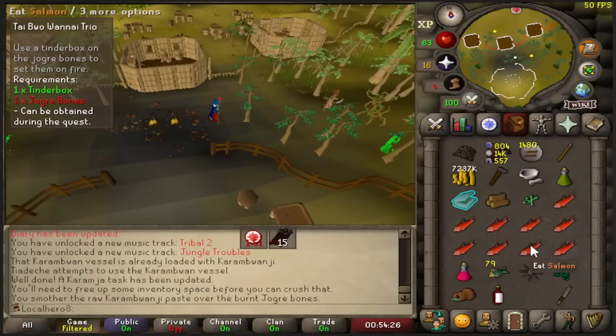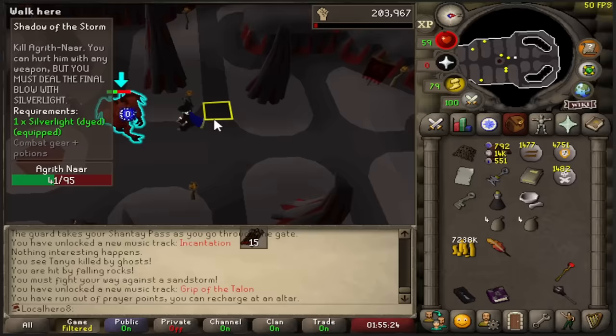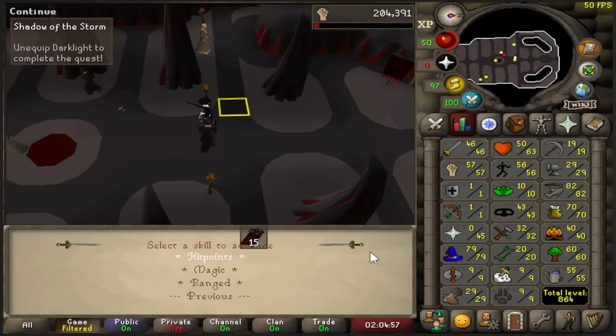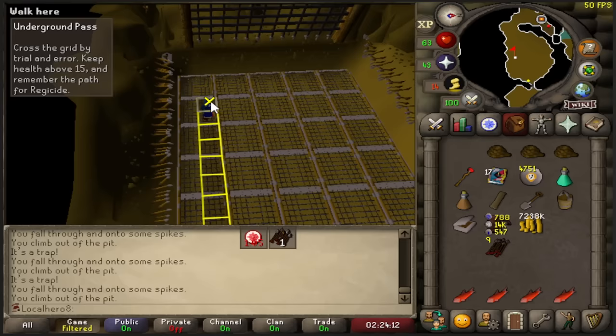The Golem for Shadow of the Storm — pretty freaking easy. Should be one to like 27 range. 27 range, there you go. Now we can do Underground Pass. No freaking way — no way it was the full left side. Wait, that's so lucky.